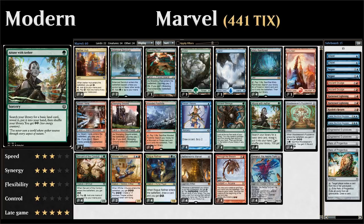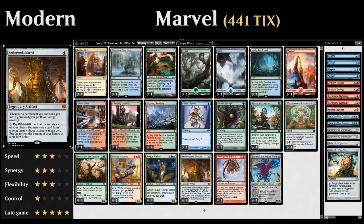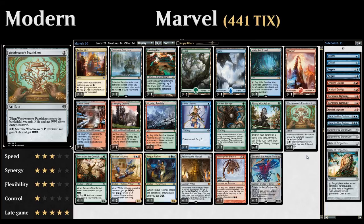Our first energy card is Attune with Aether, which lets us search our library for a basic land, put it into our hand, and then get two energy. This can help fix our mana and gain two energy, which is important to get up to six energy on turn four for the Marvel. A very important energy producer is Woodweaver's Puzzleknot, which for two mana enters the battlefield and gains us three life and three energy. We can pay two and a green to sacrifice it and do that once again — and if Aetherworks Marvel is in play, sacrificing a Puzzleknot nets us four energy instead of three.